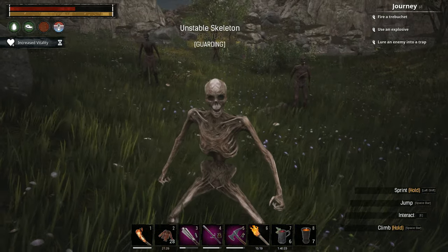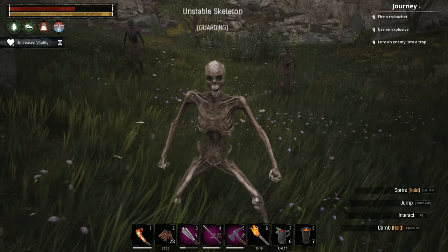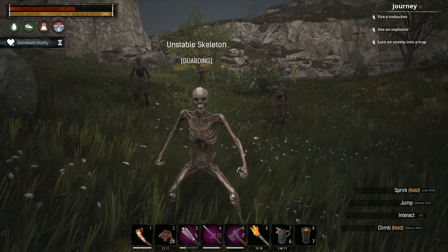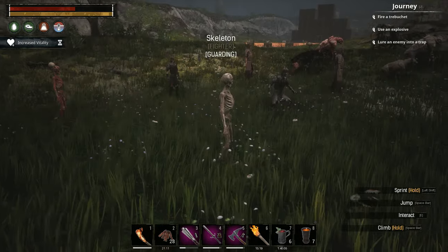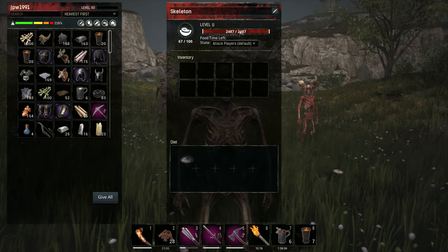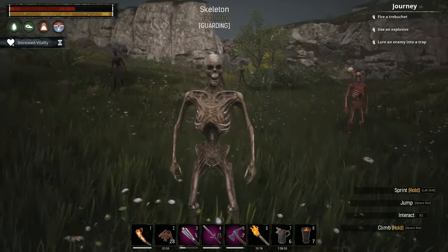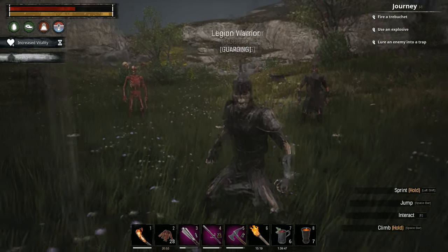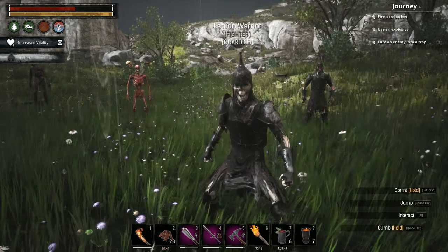First we've got the Unstable Skeleton. He's a one hit point skeleton — he'll run into battle, and when he gets hit he'll die, but he'll unleash a huge cloud of poisonous gas. He's the cheapest of the Funcom minions to make. After him you've got the Skeleton Fighter with about 2,400 hit points — your standard skeleton fighter, pretty decent. Next up is the Legion Warrior, a seriously badass skeleton and probably one of the tougher ones you can get.